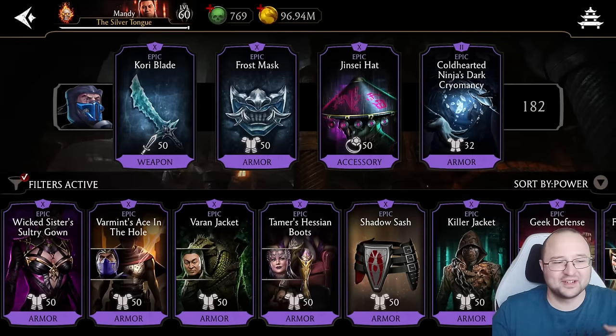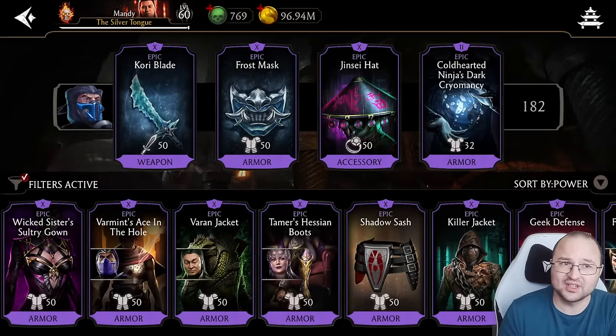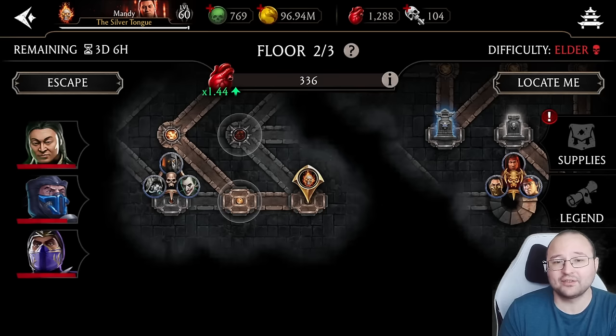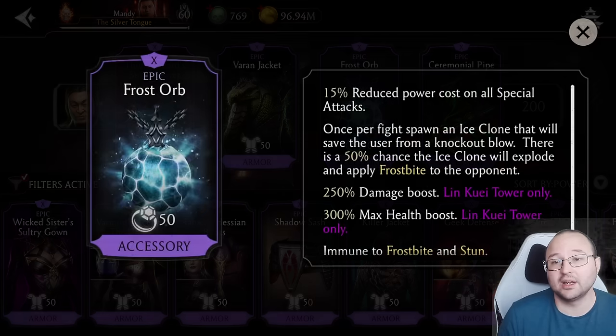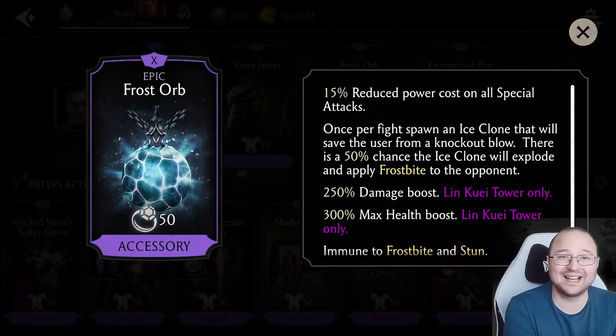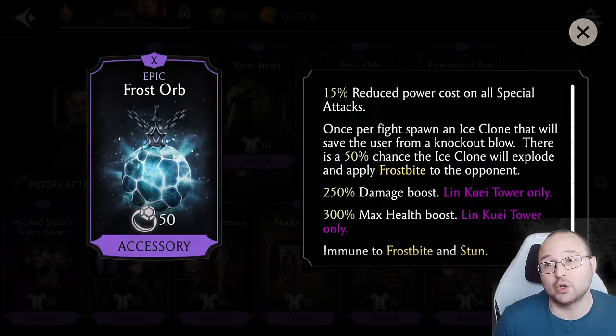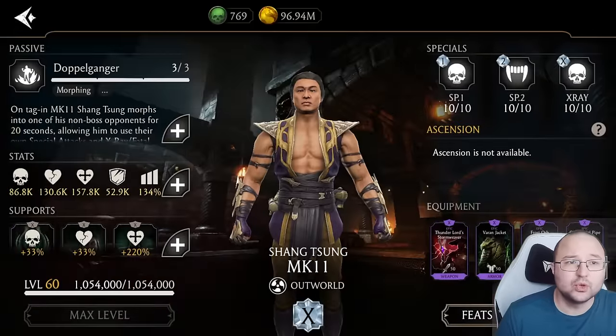You definitely require stun resistance, the Ceremonial Pipe, and also a way to prevent your characters from dying — like the Jinsei Hat, though it needs to be maxed out. There are pieces that work even at fusion zero with saving mechanics: the Frost Orb's saving mechanic works at fusion zero, and so does the Living Dead. Any gear that can save your characters will ensure your auto runs don't end abruptly.